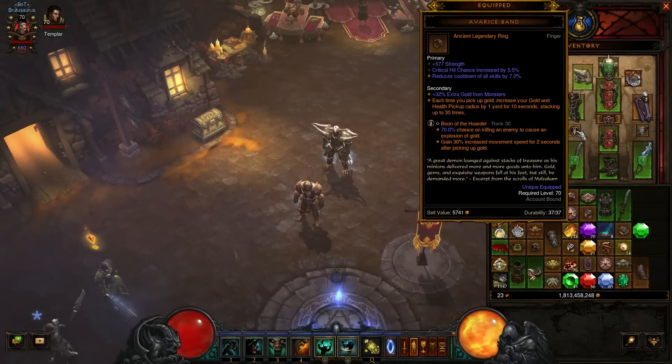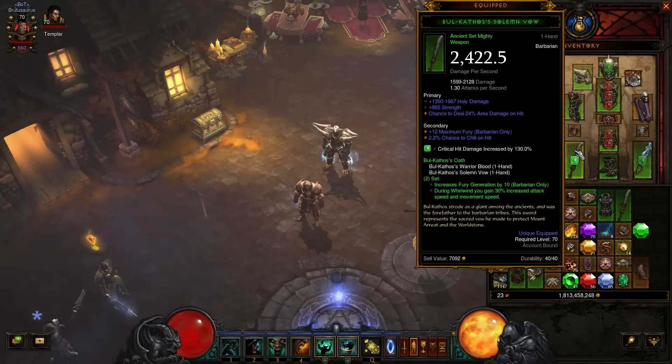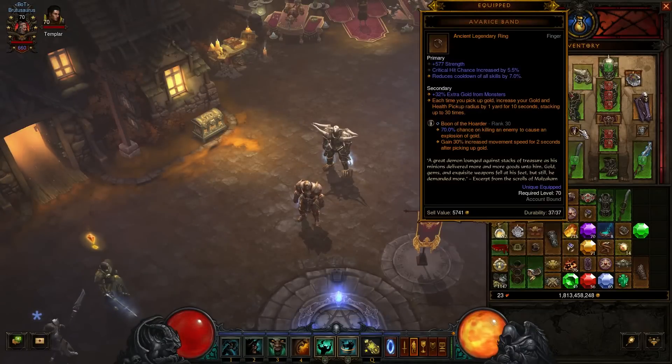Couple that with the Boon of the Hoarder gem, which you get from the Vault — I have mine at level 30. It gives a 70% chance on killing an enemy to cause an explosion of gold. Once leveled to 25, the second effect unlocks: gain 30% increased movement speed for 2 seconds after picking up gold. When you have a 30-yard radius, you're picking up gold non-stop as enemies drop it constantly. This basically grants you a permanent 30% movement speed bonus so long as you're killing enemies within 2 seconds. It's fantastic.